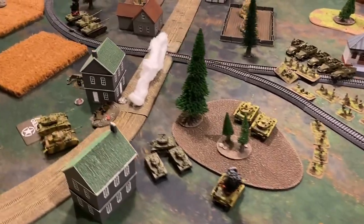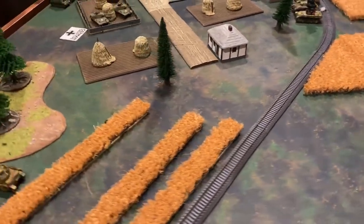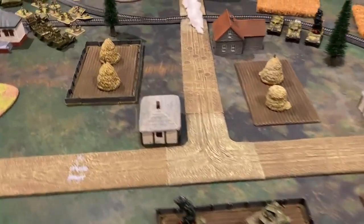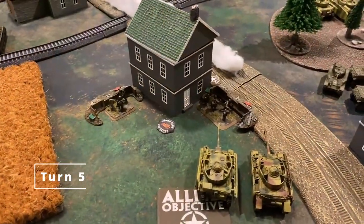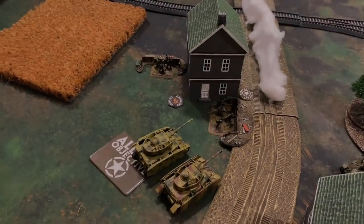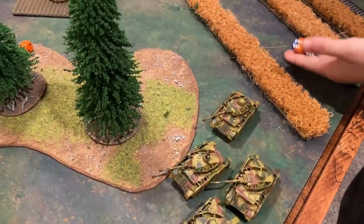With only the bazooka teams in assaulting range, the Americans elect not to assault the Panzer IVs, and we move to the top of turn five where the Germans are back at work. In the German starting step, the infantry fails to unpin, but the nearby HQ re-roll succeeds and they unpin.